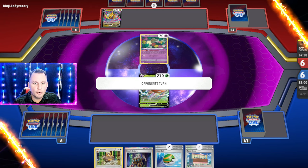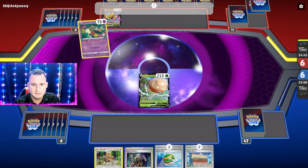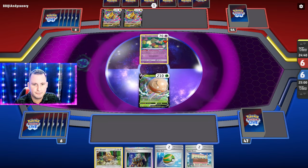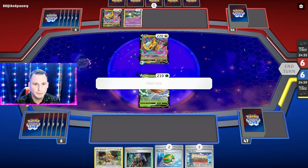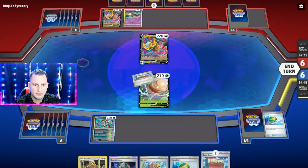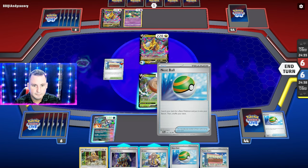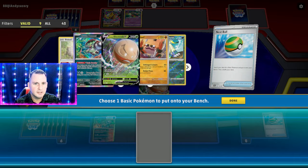Our opponent goes first — they chose Giratina. The cool thing is we have a Boss, the bad thing is we have nothing else. We do get to attack for free, so we can hit for 100 worst case. We're definitely going to get a Groupon it, then go get the Town Store. I know I want the Four Seal Stone but I don't need it yet. Let's get a Bidoof since they weren't able to do anything.